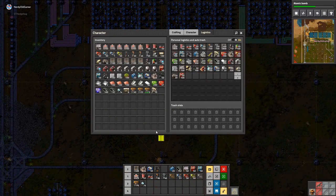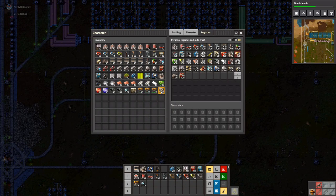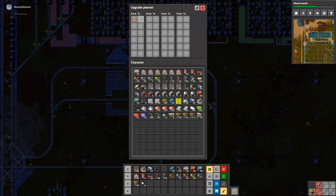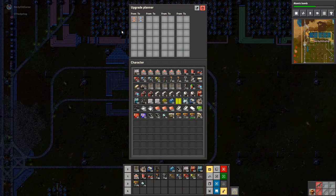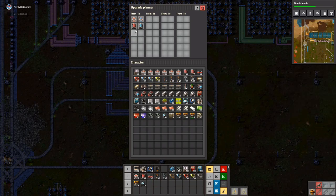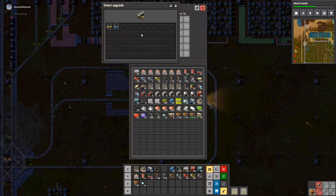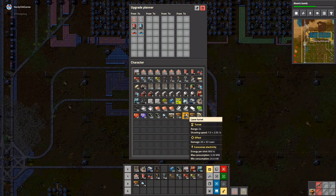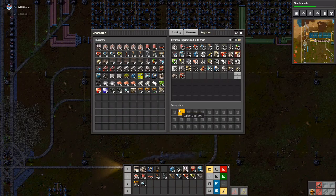Let's make an upgrade planner. I need to do things a little bit differently, maybe. Not everywhere, thank God. That would be — then I'd really start crying.